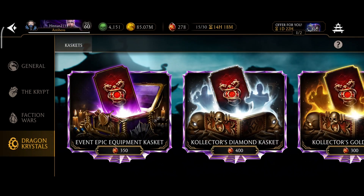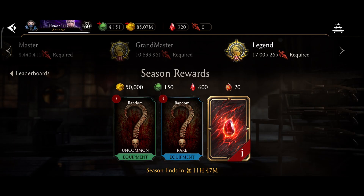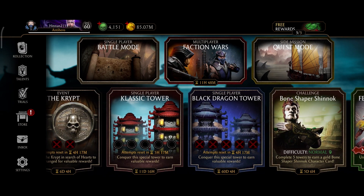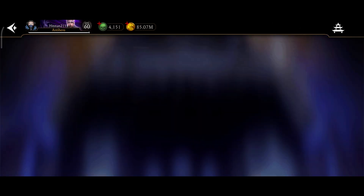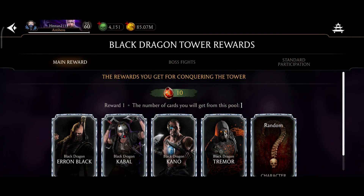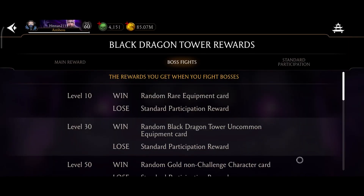You can farm this currency pretty much everywhere — in towers, crypts, faction wars, etc. But I recommend you farm via towers and crypts. Crypts don't give you much, but you can get it while farming there. If all your golds are maxed, then bingo — you can get extra crystals on boss battles by getting resale golds.